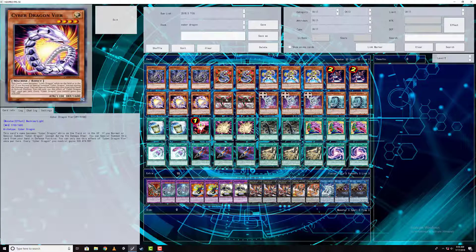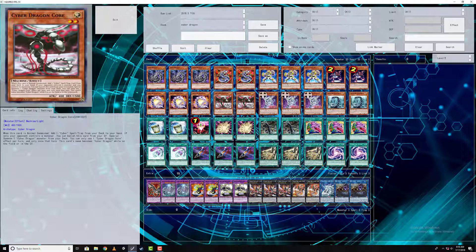Cyber Dragon Vier is basically your additional summon — it gives plus 500 to Cyber Dragon monsters on field, which is cool, but really it's just for link fodder and so forth. Cyber Dragon Core — I only run two. Core gets a search from a normal summon, but the normal summon can be kind of disastrous if you're not thinking clearly and playing ahead. Basically it's a search into a search into a search. You can always banish it for a Cyber Dragon straight from the deck.